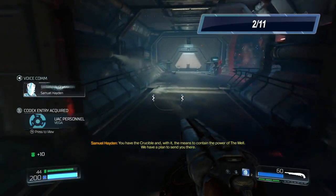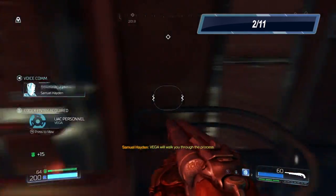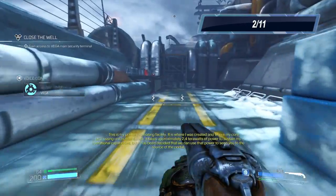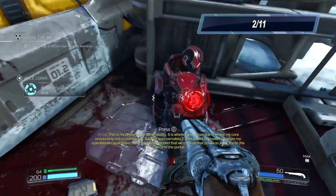We're on our way to destroy Vega, the robot who's been helping us this entire time. Gotta do what you gotta do. Once we get outside through this airlock, we're gonna make a right and here is your elite soldier.